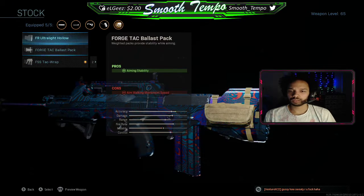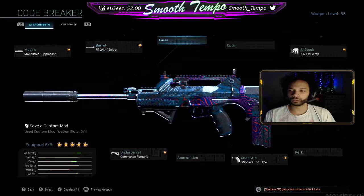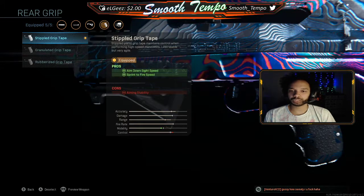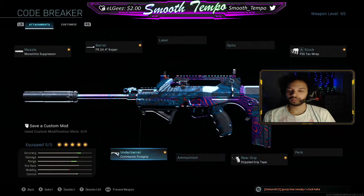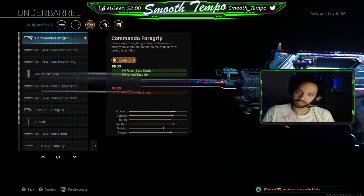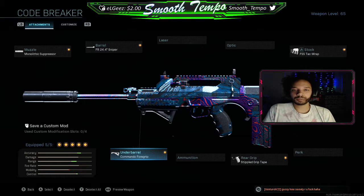We want that aim down sight speed, especially rocking the sniper barrel — that's gonna hit us hard. For the rear grip we're using Stippled Grip Tape, again for aim down sight speed and sprint-to-fire speed, which is super important. I always want that because of the kind of player I am. And the Commando Foregrip — pretty standard for me, that's what I like to use in almost all my classes. So that's the class, let's hop into some games and see how we do.